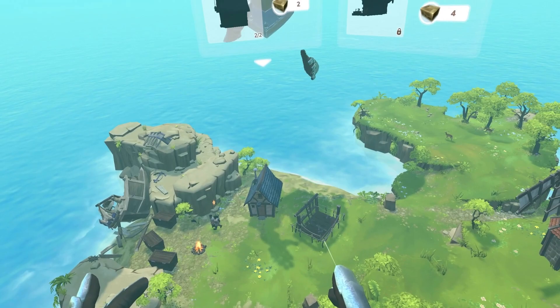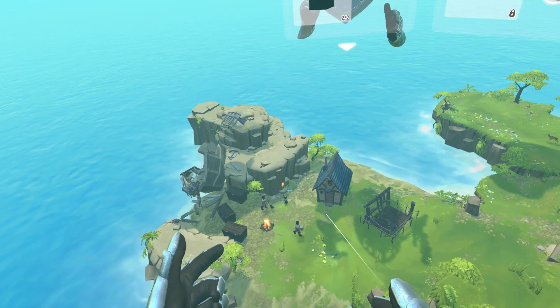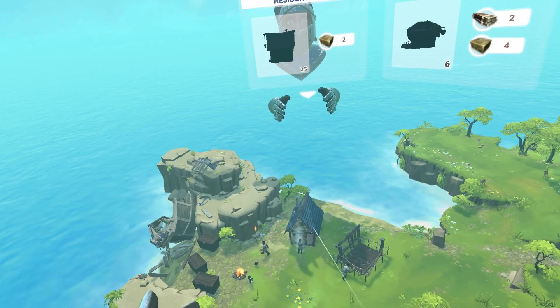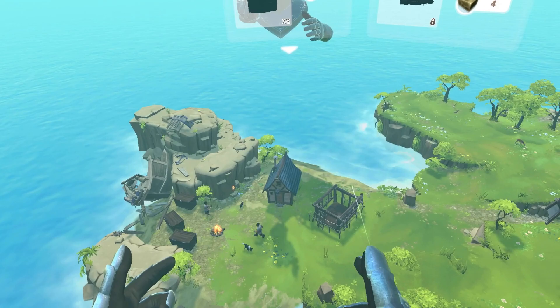Residencies increase the population limit of your town. If grilled meat is brought to the residence, a new townsman will appear. In order to build more houses, we need more wood. Create a woodcutter by dragging someone to a tree.